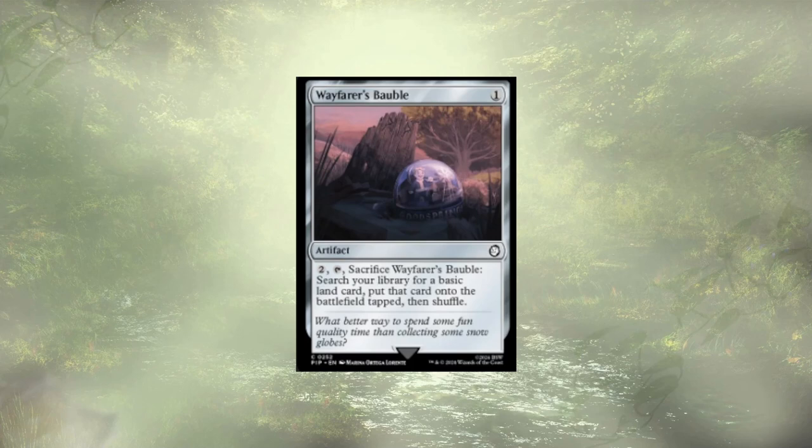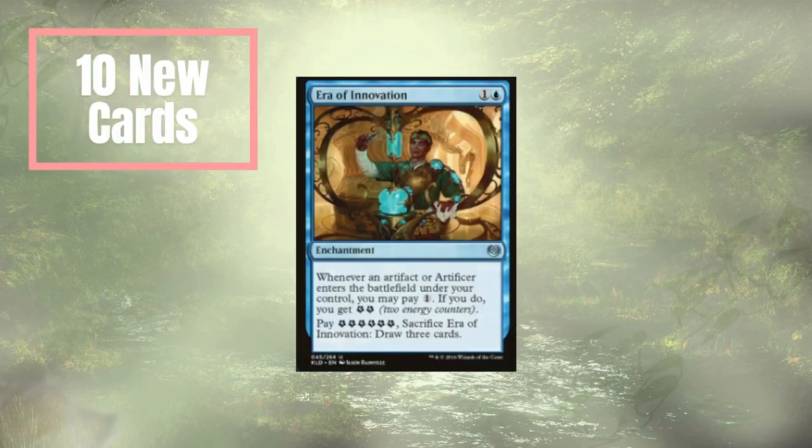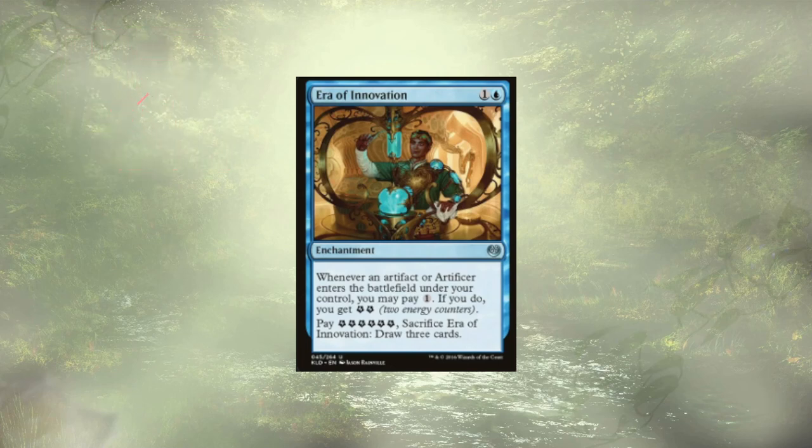With those ten cards out of the way, the obvious question is what cards are we adding to replace them? Well, we're starting off with Era of Innovation. Whenever an artifact or artificer enters the battlefield under our control, we can pay 1 — if we do, we get 2 energy. We can then spend 6 energy and sacrifice Era of Innovation to draw 3 cards. Generally speaking, we're not sacrificing Era of Innovation — we're really just here to keep paying 1, a little tax on ourselves to get a bit of extra energy.